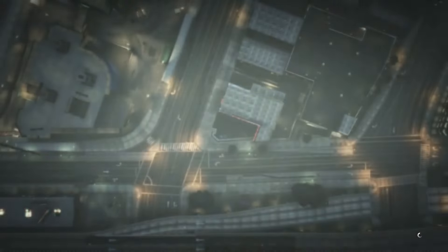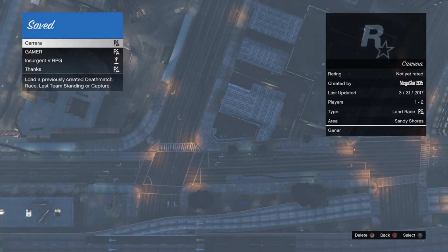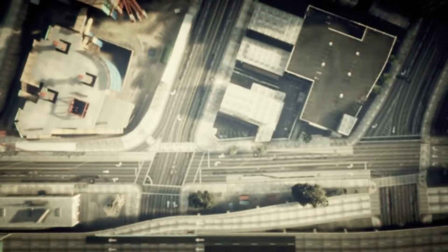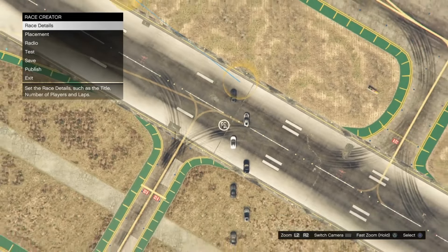You're gonna create a race — a land race. It's simple as hell. I didn't do a video of how to create the race because in my previous video I showed you guys how to create a race with the car glitch. Once you create the race, go to save race — don't publish the race. Mine is saved as 'thanks' — I just chose the first name that came to mind.